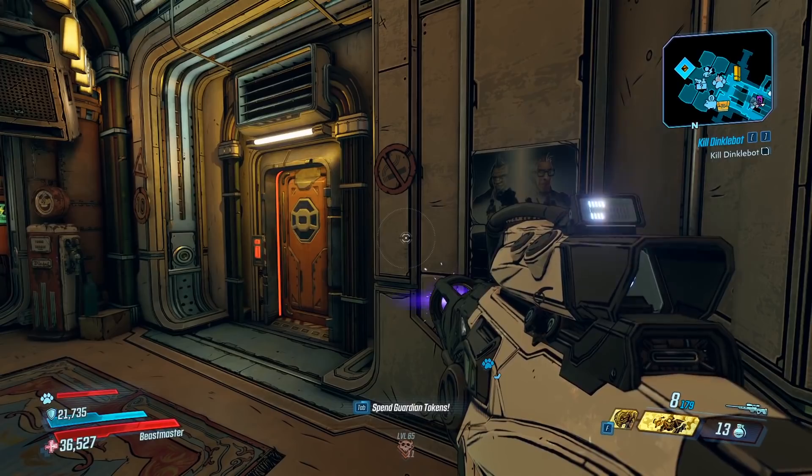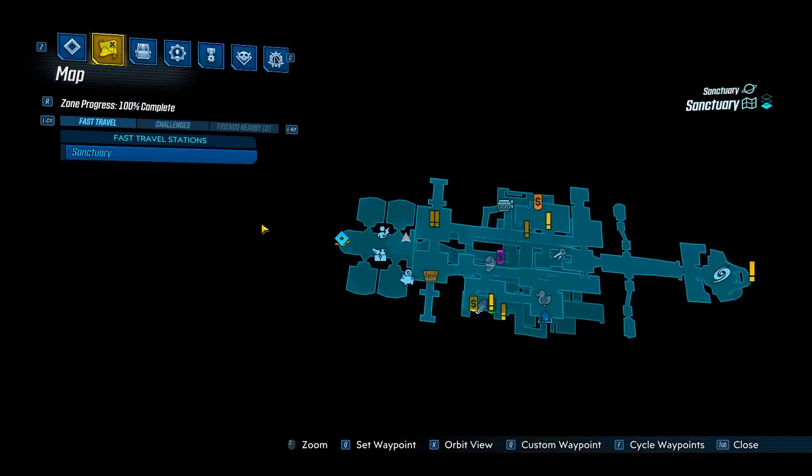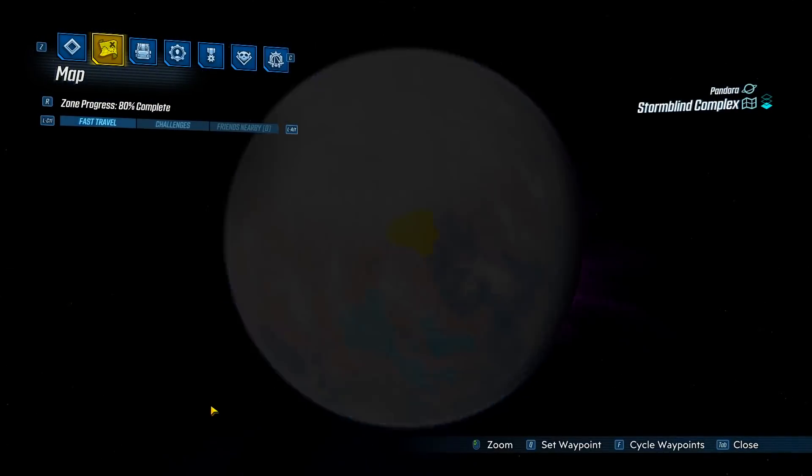Alright, let's head over to the Arms Race. So we're in Sanctuary, and you can find a side mission right here on the wall. Go ahead and pick that up, and it's going to tell you to go to Pandora at the Stormblind Complex. I already got the drop recorded, so I'm going to go ahead and play that for you guys.